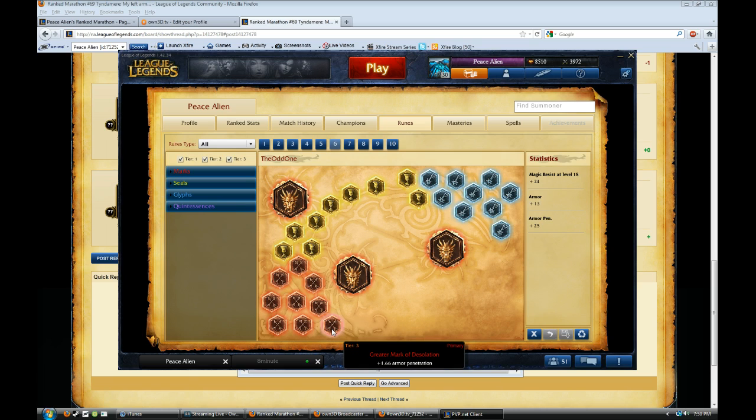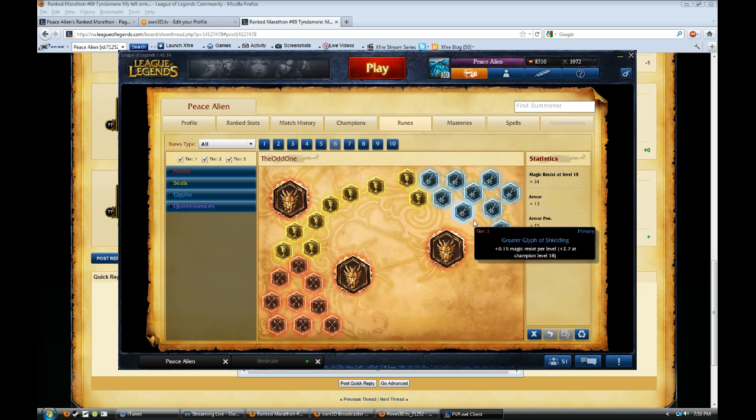Armor penetration reds, armor penetration quintessences, flat armor yellows, and magic resist per level blues.